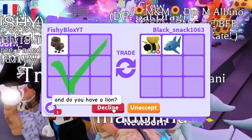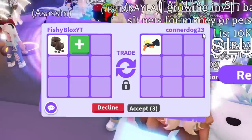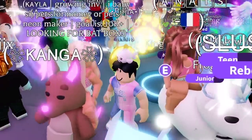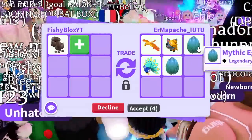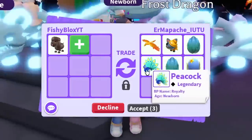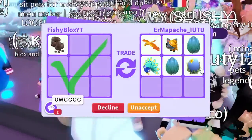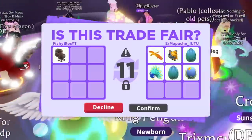They're not offering for this so I'm gonna have to decline. Someone put a Candy Cannon — that's obviously a troll. Someone else put three legendary pets and a Mythic Egg. I might actually do this — I like the Phoenix and they're putting some eggs. The Peacock is like 600 Robux I think. I'm tempted — I'm gonna hit accept. Comment down below what you think of these trades!